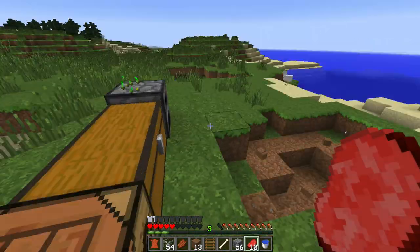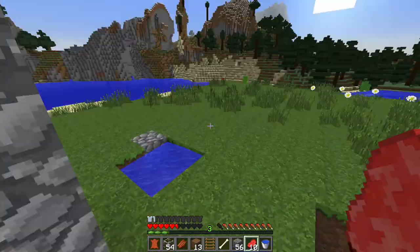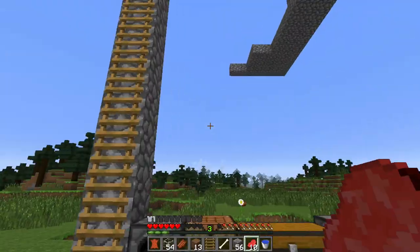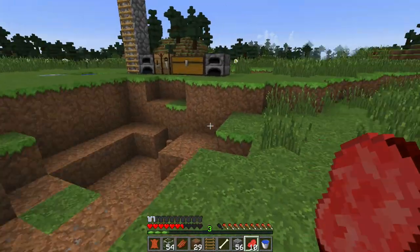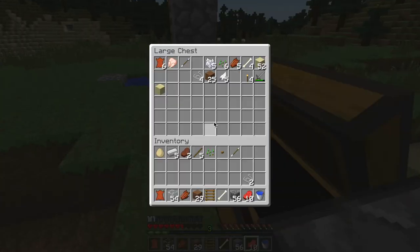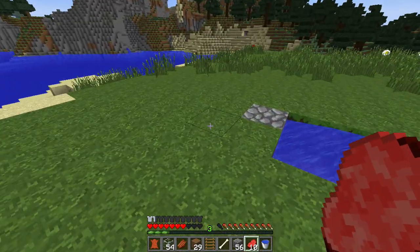Hey, what is up guys, we're back. It turns out that when we got blown up by the creeper, it just narrowly avoided everything — it landed right here. That was really annoying but thankfully most of our stuff is intact, so that's always good.